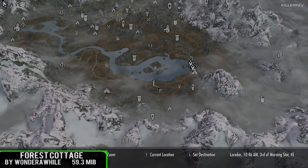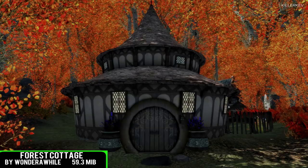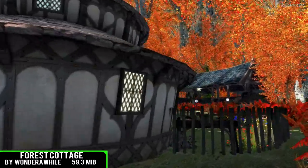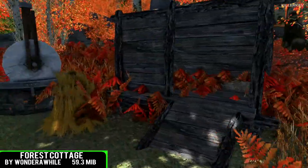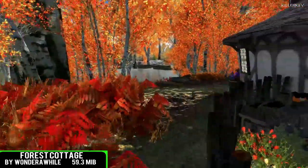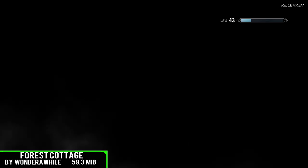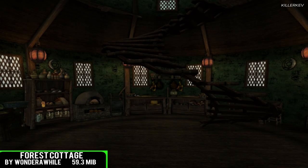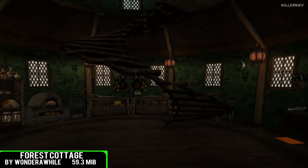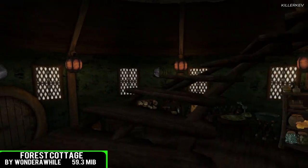Forest Cottage, coming in at 59.3 megabytes of download. Just a little cottage right outside of Riften for the Dragonborn to relax in and enjoy their time off from slaying dragons. For this one you do get a couple of goodies and features — there are going to be most of the crafting stations outside, including smelter, smithing and anvil, all in one area out there with an adorable little cow. And then once we go in, it's a cute, confined area with not too much going on, but it is very simplistic.